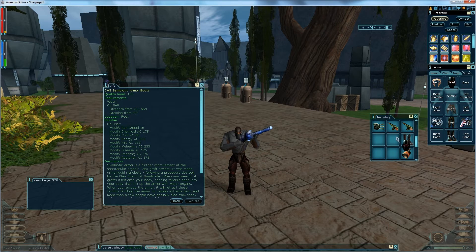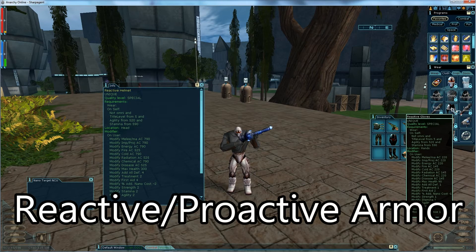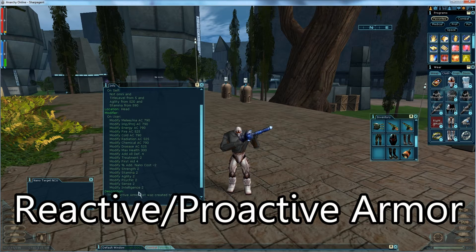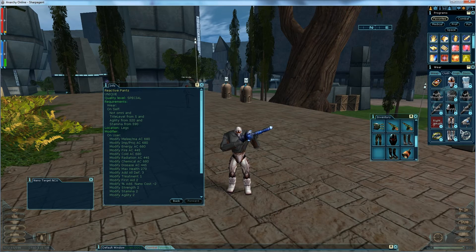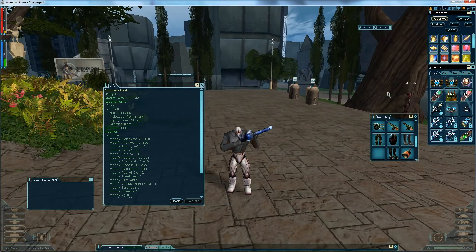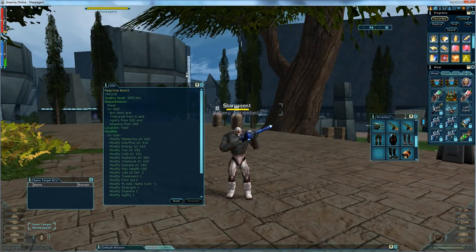Once you move past that — and this applies to paid players as well — you'll want to look at reactive armor. It comes in every slot, the mods are great, the ACs are phenomenal, and every piece adds HP, which is why I'm running it here on my defensive agent build. For Omni players it's proactive armor; neutrals can wear either. Froobs should look at that once you hit title level five.